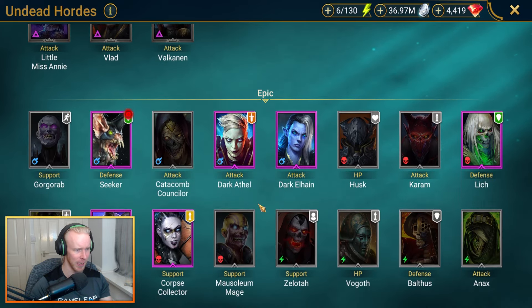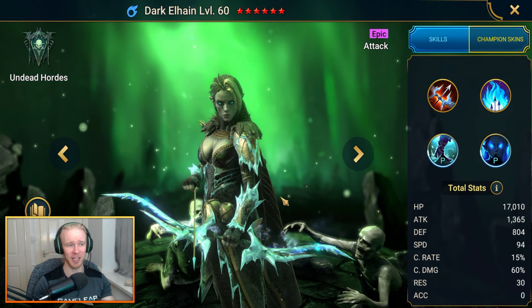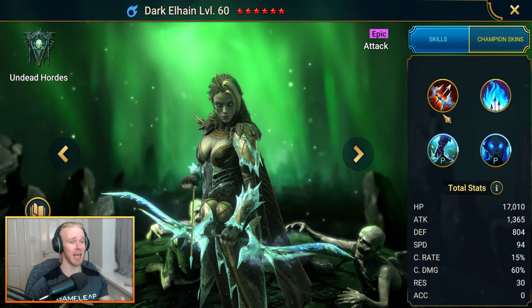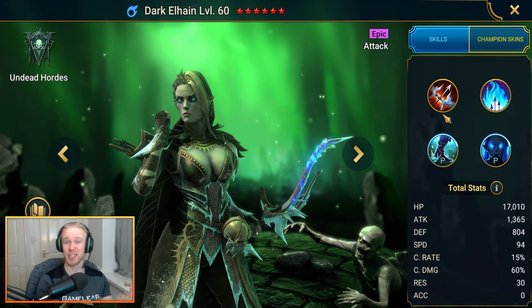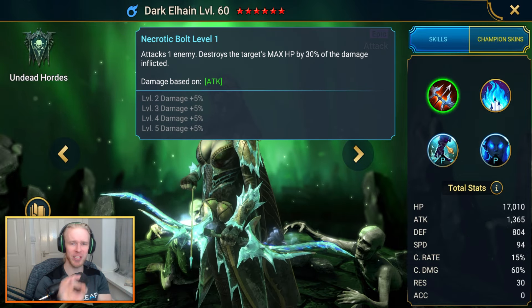What better place to start than the good old Dark Elhane, the free login reward champion that everybody can grab. Her kit is extremely simple - she isn't an absolutely mind-blowing nuker by any means, and her modifiers are okay. She does kind of smack a little bit, but no better than most other epic nukers.